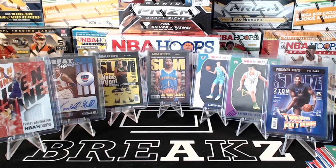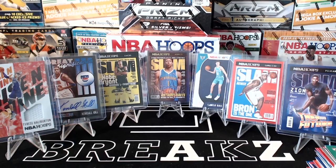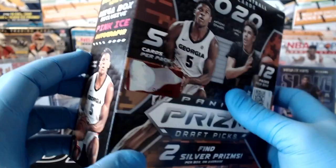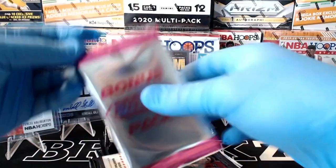All right, on to the mega boxes — we got one Prism Draft Picks mega box and one Hoops mega box. Let's go ahead and open Prism Draft Picks first. Should see 22 pink ice parallels, a couple silvers, and a pink ice auto in here as well. It's been a couple months since we've opened Prism Draft Picks. Empty box there — there's our auto, save that for last. All right, good luck on the Prism Draft Picks mega.